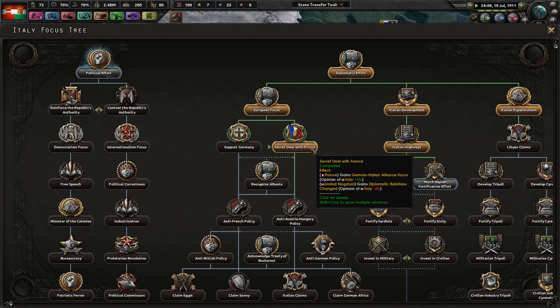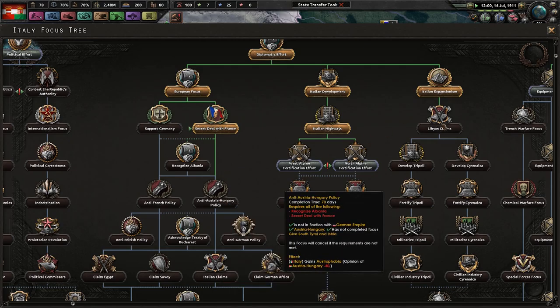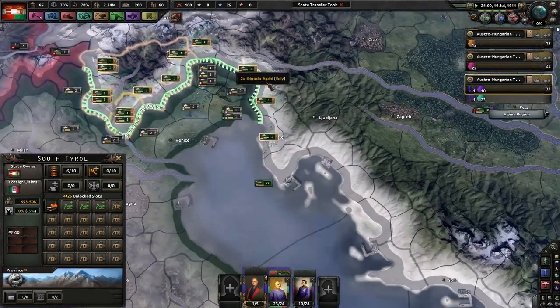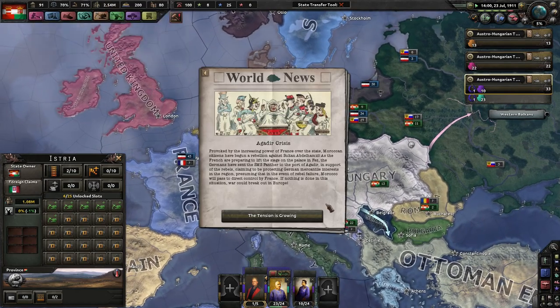Come on guys, I thought we were cool. Anti-Austria — come on guys, why? Just because I may own Südtirol and Istria that you want, doesn't mean you have to hate me.